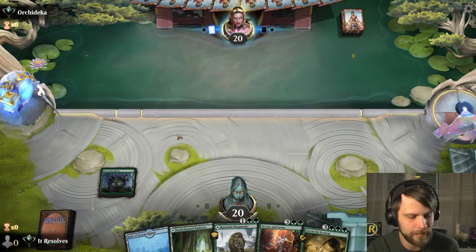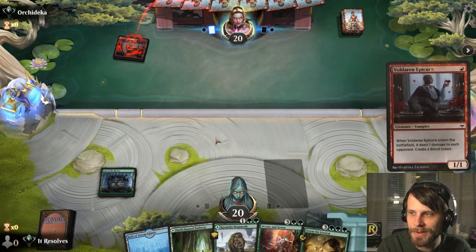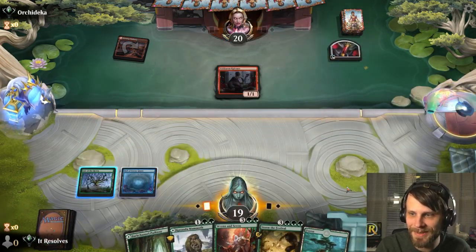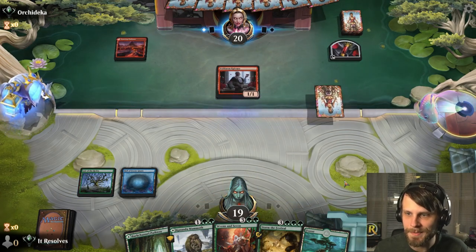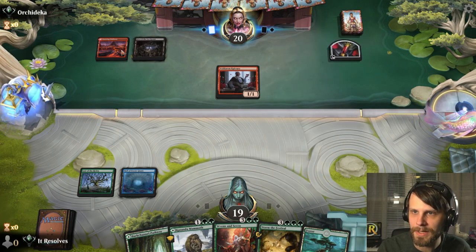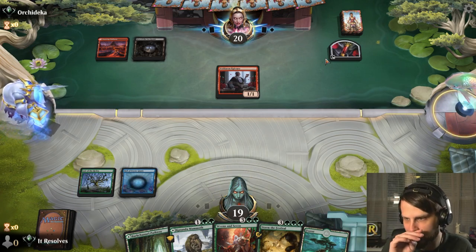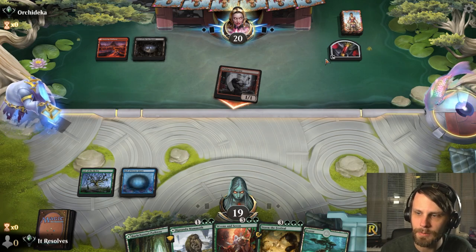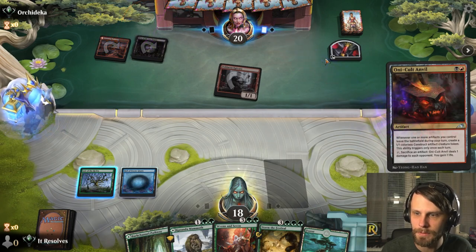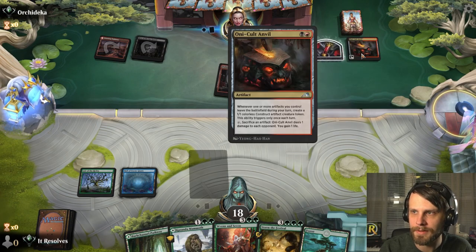Let's go ahead and lead on the Lair of the Hydra. We've got the Hall of the Storm Giant, so we can throw that out next turn, and at least we have a turn three play. We'll just pass here. It looks like we find ourselves against Vampire Blood Tokens, which is going to be an interesting matchup. We theoretically should be able to outpower them, but I'm not positive on that.